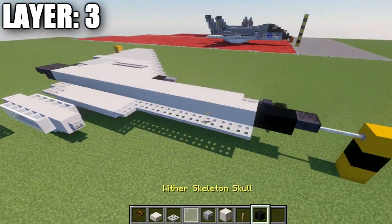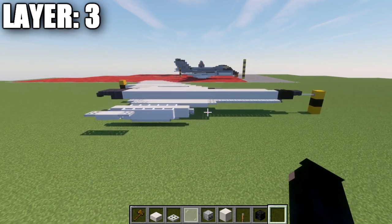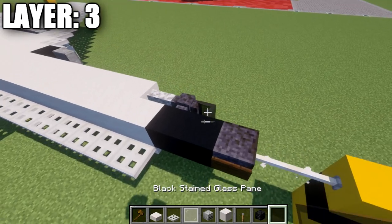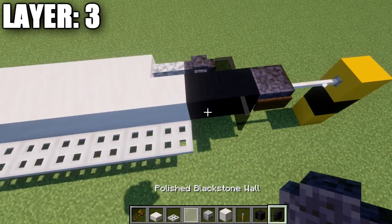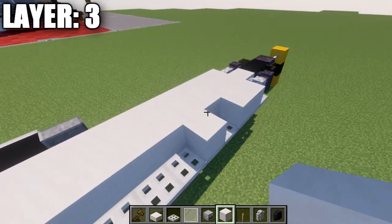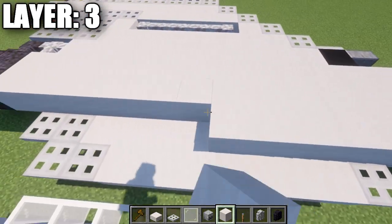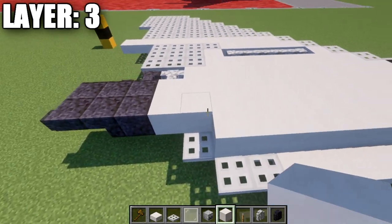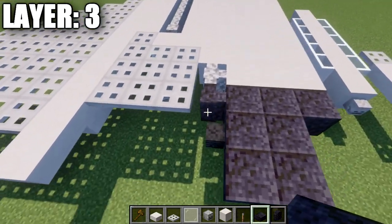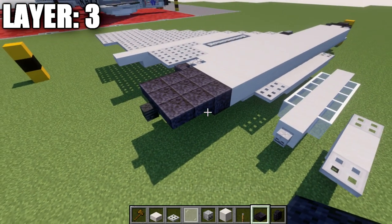That completes our centerline. Moving to the sides, place a dark oak wood sign on the side of the polished black stone top slab, followed by a black stained glass pane, a polished black stone wall, and a diorite wall. Then go back with 19 smooth quartz blocks, a polished black stone full block, a polished black stone corner stair, and a polished black stone top slab coming off that corner stair toward the rear.